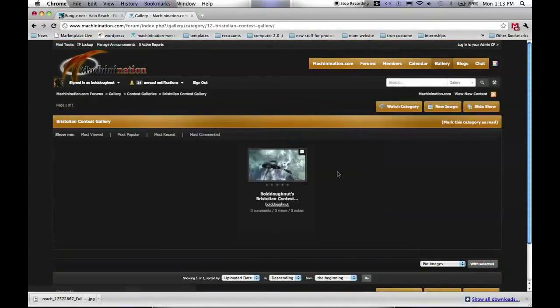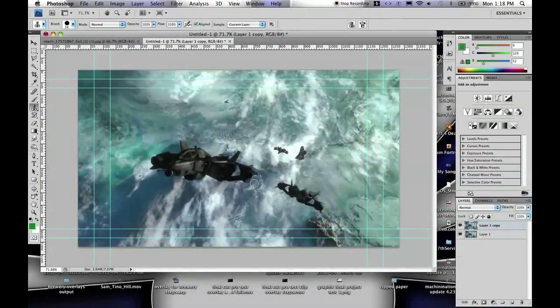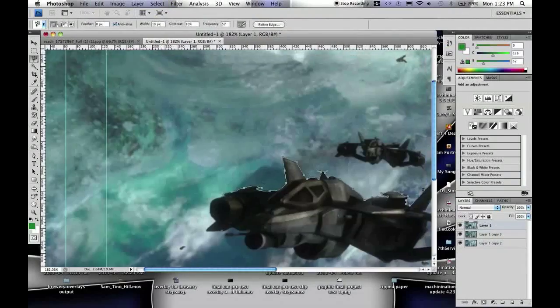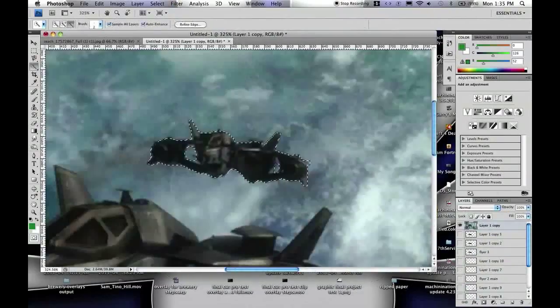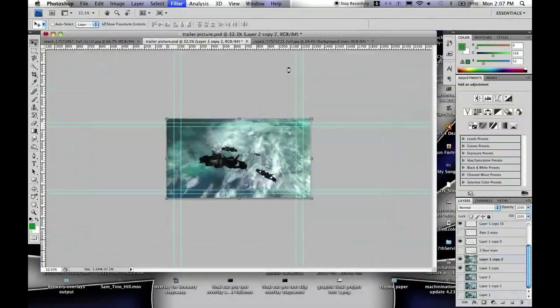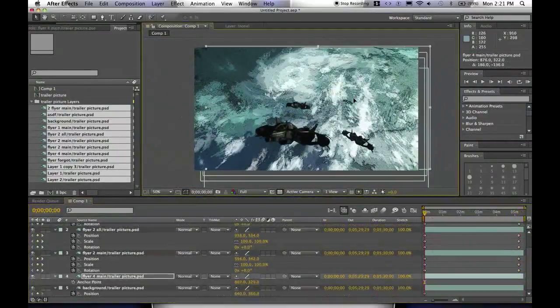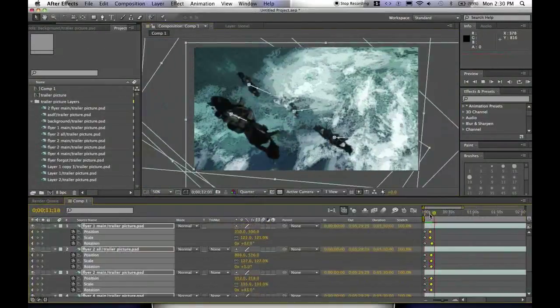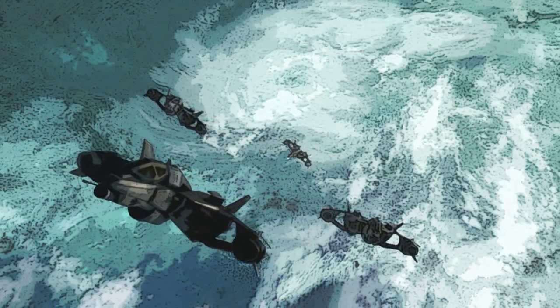So now you may be wondering, why did I do all that? Well, machinanation will take your screenshot and animate it into a motion graphic form. We do this by throwing some Photoshop effects onto it and putting some layers on it, and then we finally take it into After Effects and animate it. Afterwards, we get a really cool looking motion graphic style screenshot.